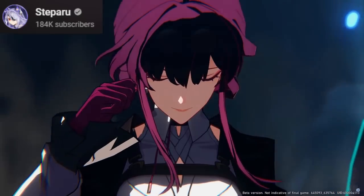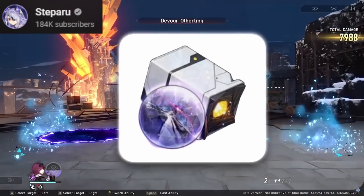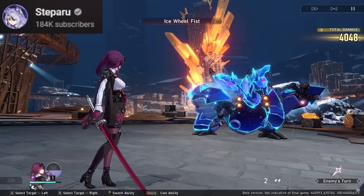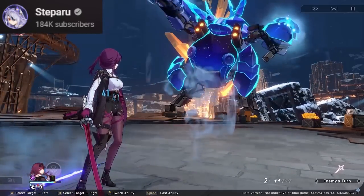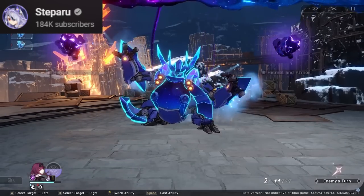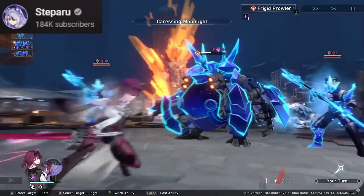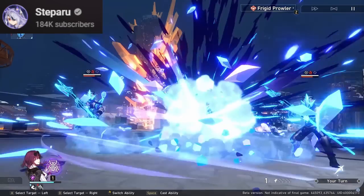For the planar set, you'd want to run the two-piece Space Sealing Station. With over 120 speed, it gives her attack, which ultimately gives more DOT damage. I'd recommend against running Pan-Galactic Commercial Enterprise because you don't need that high of an effect hit rate — you get diminishing returns with too much of it. The guaranteed 24% attack buff from Space Sealing Station is just better.